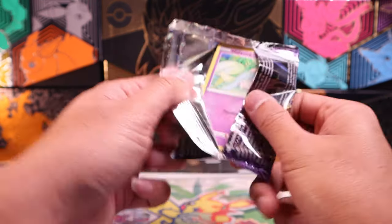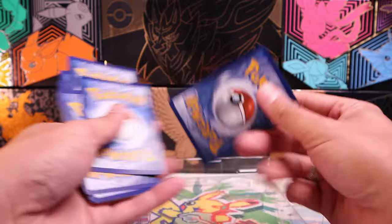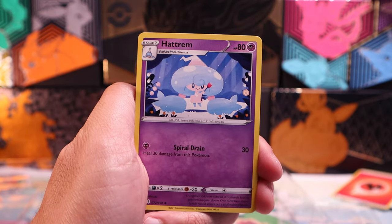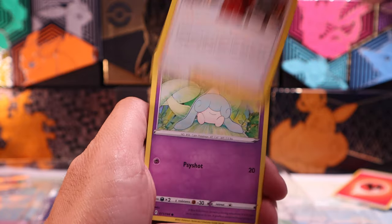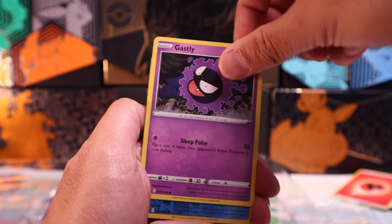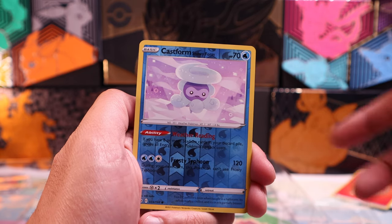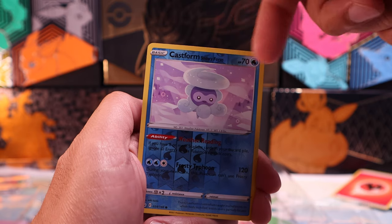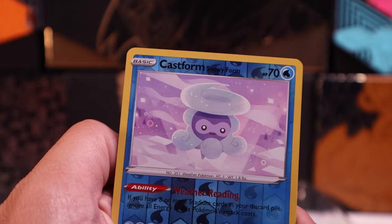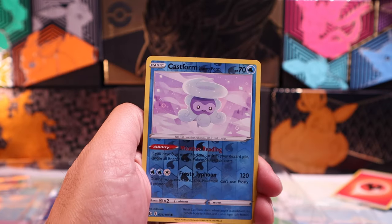Do you guys remember the names of the trainers from the Eevee Brothers episode of Pokemon? The very first season — do you guys remember? Comment down below if you remember their name. There was a trick with the most recent Pokemon Go that gave you the ability to evolve an Eevee straight into a Flareon if you had used the name of the trainer from that episode. Castform, Rainform, Snowyform. With this illegible text on this card and the water energy droplet right there, you ain't reading anything.